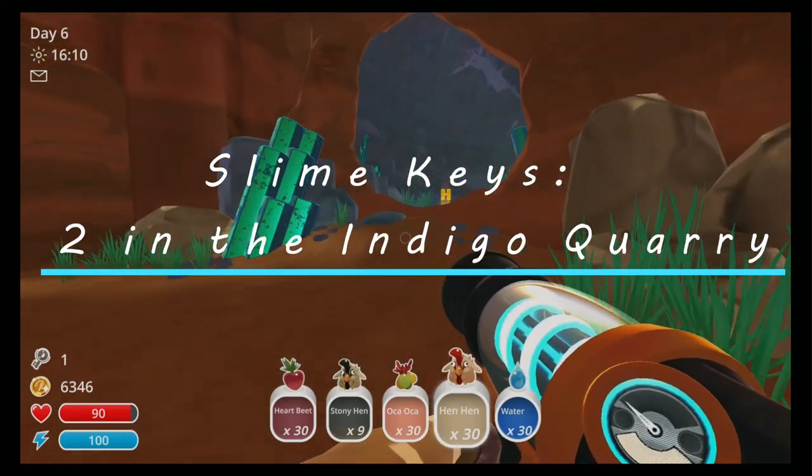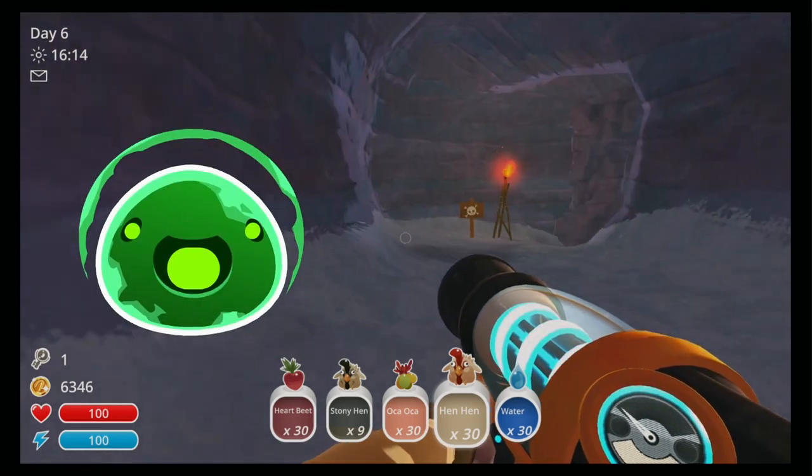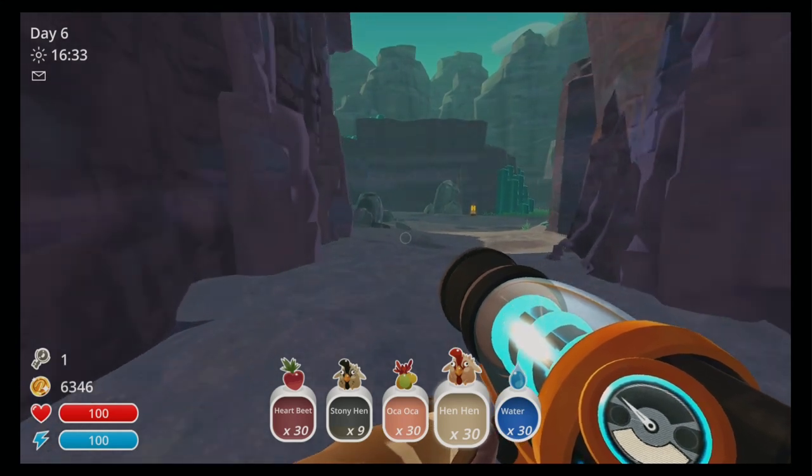Welcome everybody. Today we'll find the slime keys in the Indigo Quarry. The first will be the Rad Gordo. Once we reach the slime door here, we go on through.